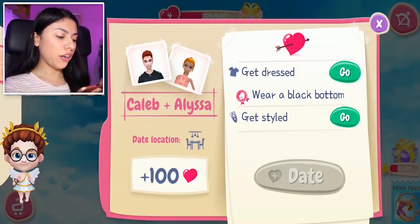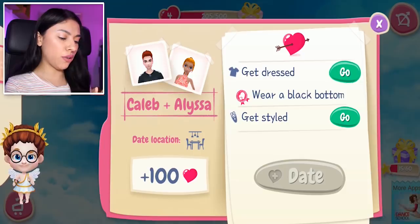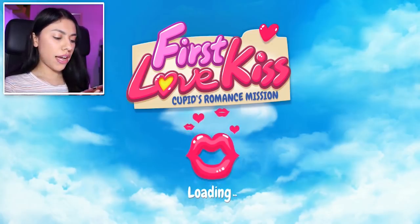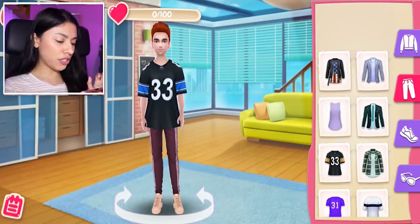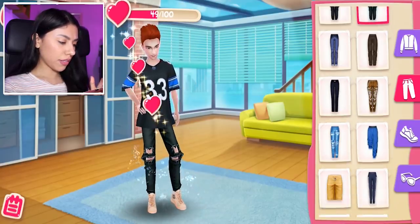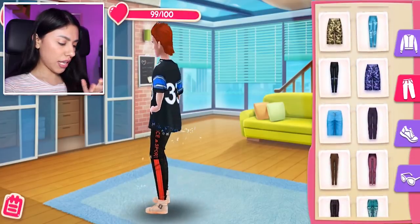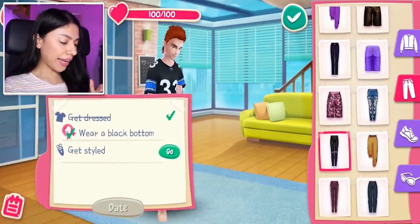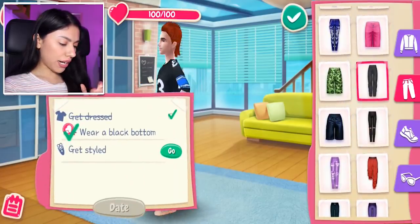Okay, Caleb needs some help. I need to help him get dressed — wear black bottoms and get styled. We're gonna make him look fabulous as well. You know you're in good hands, Caleb, I promise you. I don't really like your fashion sense so we're gonna have to change that up a little bit. We can give him some ripped jeans — they're not bad actually, but we need to go with black bottoms because that's what would get us some bonus points. They have just some black skinny jeans or something but they don't seem to have any that I like.